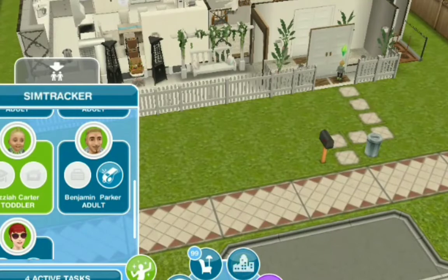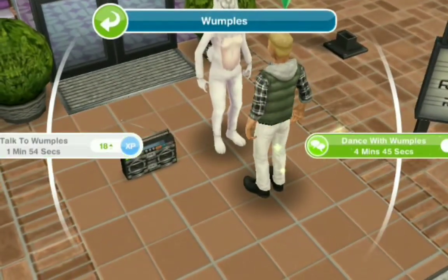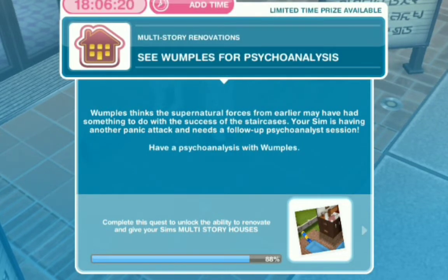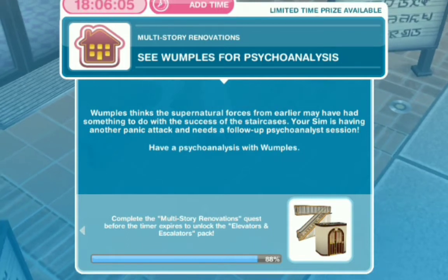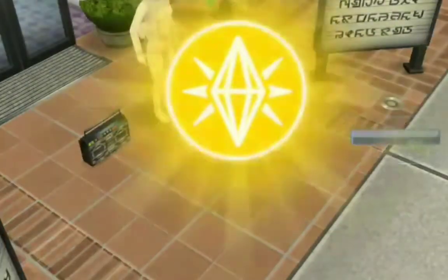We are back at the community center. Wampels is still dancing — it's like she doesn't stop. The task is to see Wampels for a cycle analysis. Wampels thinks the supernatural forces from earlier may have had something to do with the success of the staircases. Our student is having another panic attack and needs a follow-up cycle analysis session. Seven minutes or less — thank you very much.